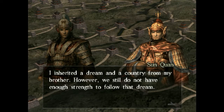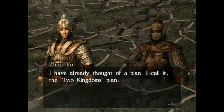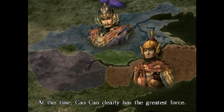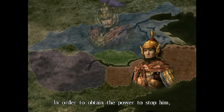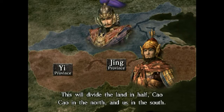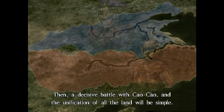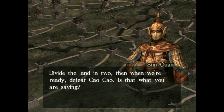You're right, I had forgotten. My brother said to ask Zhang Zhao about internal matters and you about external — those were his parting instructions. I inherited a dream and a country from my brother. However, we still do not have enough strength to follow that dream. How am I able to defeat Cao Cao and the others and unite the land? I have already thought of a plan. I call it the two kingdoms plan.